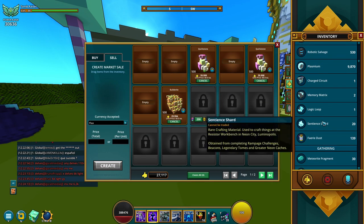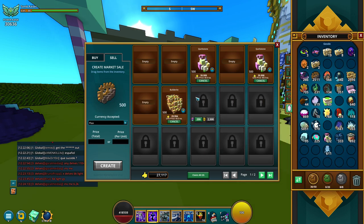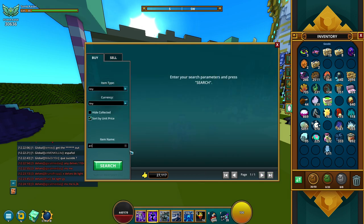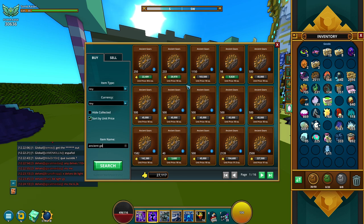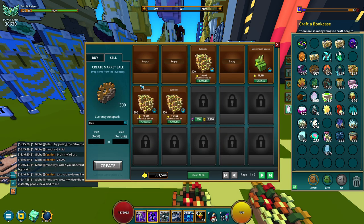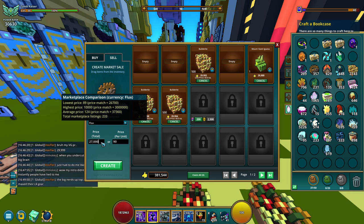The ore you want to prioritize is ancient gear — it's an on-demand ore that everybody is trying to buy. I recommend selling it after gathering day, because once everybody stops mining it and you're the only one, you'll earn even more. Wait a couple of days after gathering day. These are going for 90 each and will sell instantly.